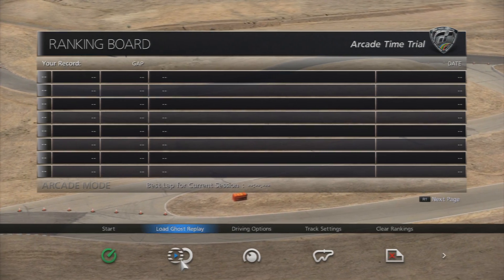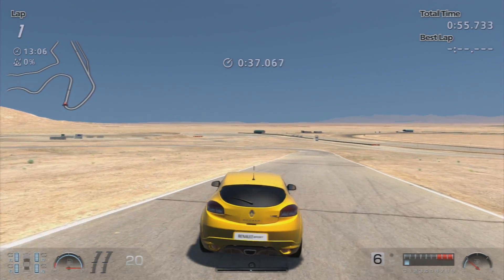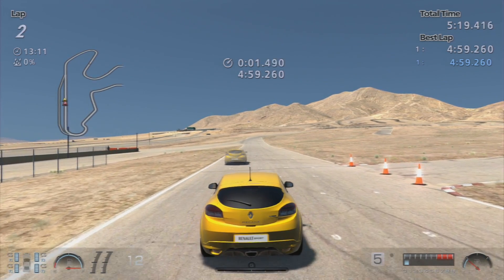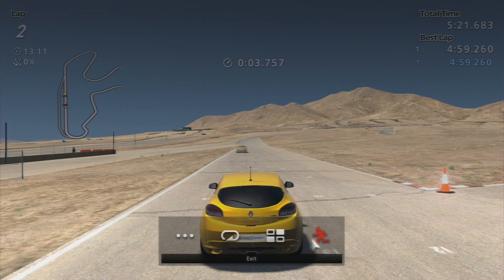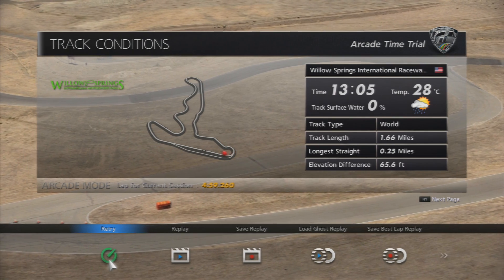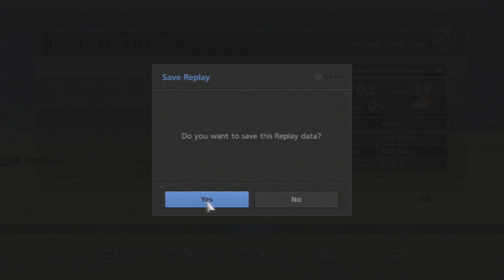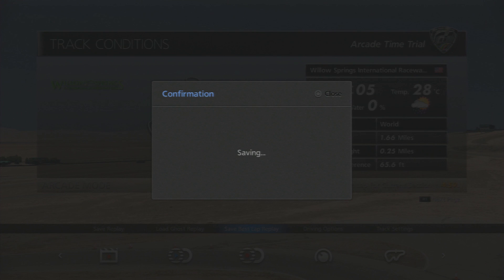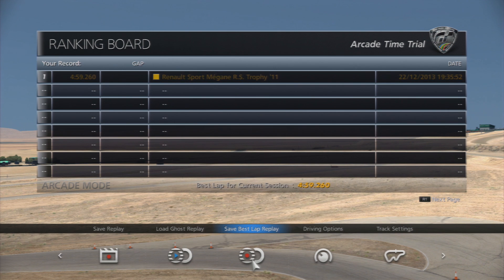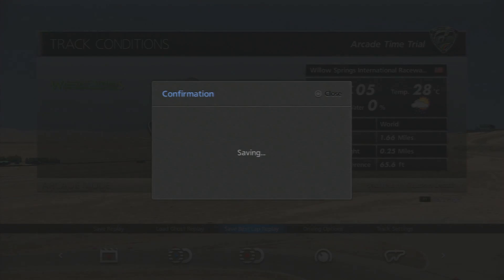Now it's time to run your laps. The goal is simple: achieve the best single lap time that you can. Your lap must be clean as per the rules outlined in the thread linked in the description. If you're not 100% absolutely certain that your lap is clean, consider it dirty and keep trying. I just recorded my personal best time after days of practice and managed a 4 minutes 59.260. Now it's time to move on to the second stage, but first we need to save the replay. Choose save best lap replay — not save replay, which saves all your laps. Only the best lap replay needs to be saved.